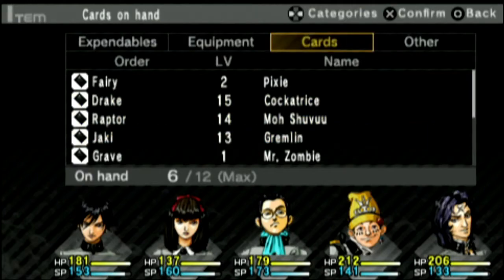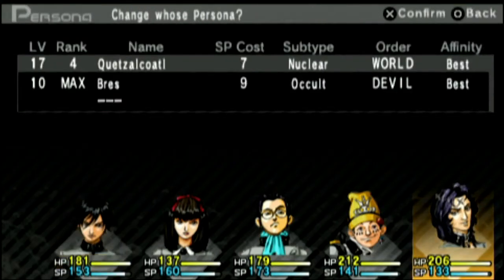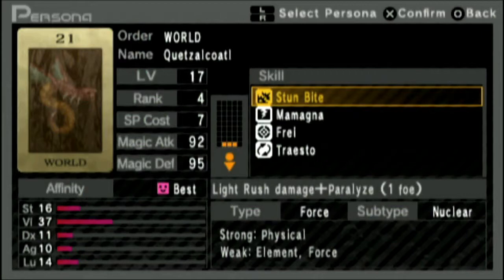In addition to that, I also picked up another cockatrice and - let me double check - yeah, a cockatrice and a zombie. And I made a Ketsai Kawato Persona for Reiji. I ended up getting Bress up to max rank. Usually I get Bress up to max rank sometime around the middle of this next dungeon.